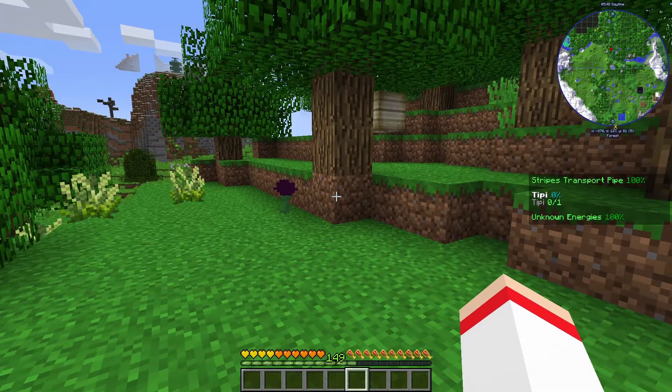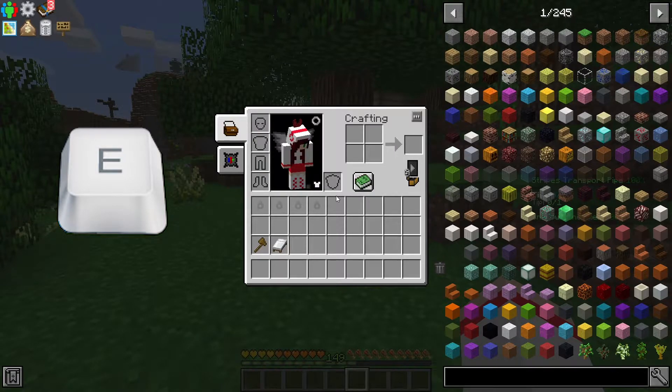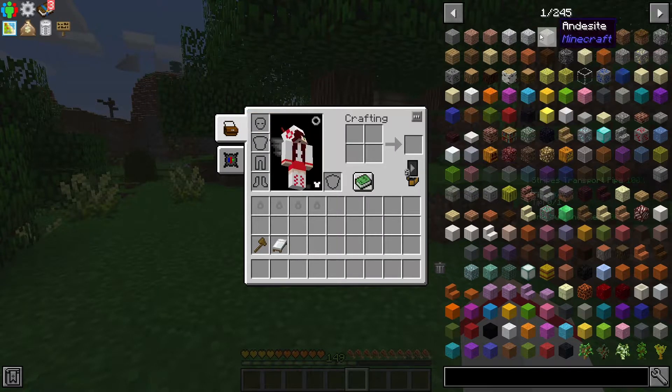You start by pressing the E button on your keyboard. In the middle of the screen you see your inventory, and on the right is the item list, which contains all items at your disposal in the game.